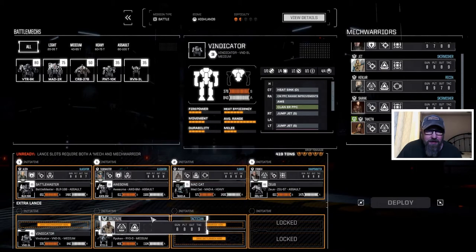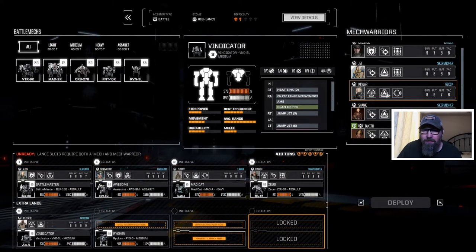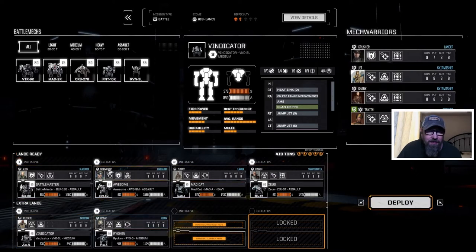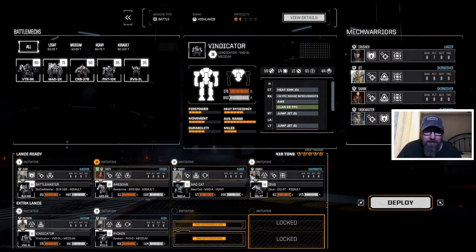Kevlar's done fine, but I think Solitaire goes back into his Vindicator. Maybe we'll let Kevlar — she's got her footing, evasive expert — let's go ahead and give her the Ryokan. Taskmaster's out, we'll put Tanith back in. Punchy got the Mad Cat. Yeah, I'm okay with that, I think that's fine.